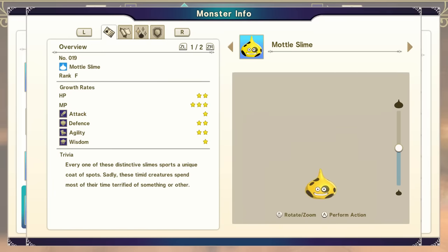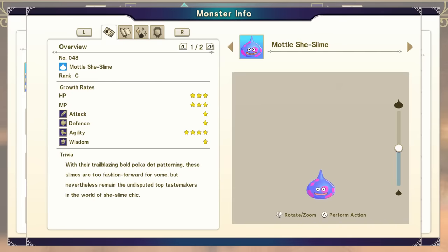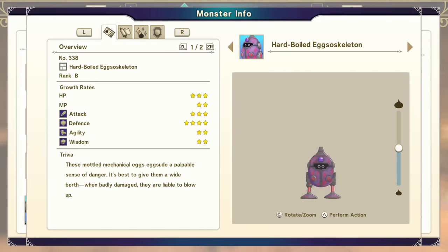A Behemoth Slime combined with a She Slime gives you a large Behemoth Slime — make sure you pick the big one, not the small one. To get a Model Slime, combine a basic slime with any beast. To get a Model She Slime, combine the Behemoth Slime with the Model Slime. You also have the option of a slime-demon type combo where either one is C-rank — if you can skip a step, skip it. For this next step, you're going to need an Exoskeleton. Combine that with the Model She Slime to get a Hard-boiled Exoskeleton.